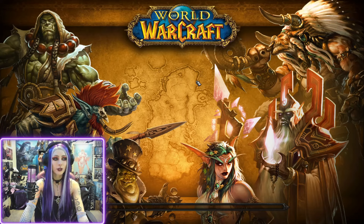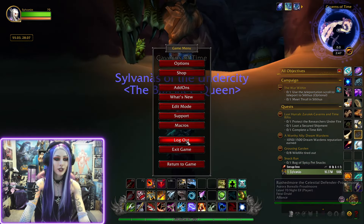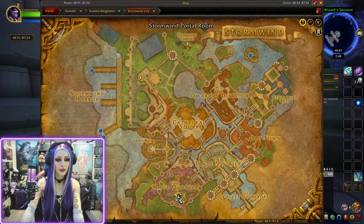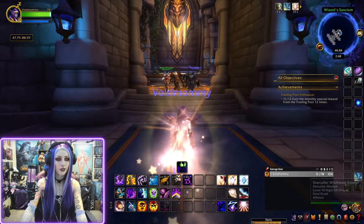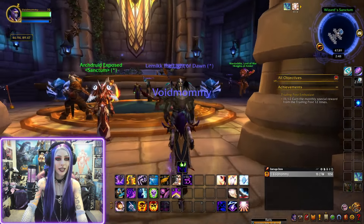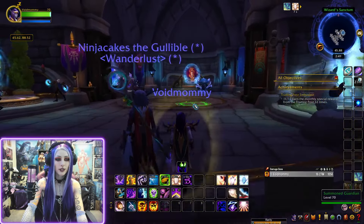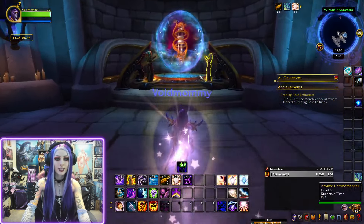That's where we're going to be going through to. Let me also quickly show you on an Alliance character where you can find the portal. We are currently already inside the Mage Quarter portal room for the Alliance. We're just going to run straight ahead here, and we will be going to our right, and the portal to Caverns of Time is all the way at the very end here.